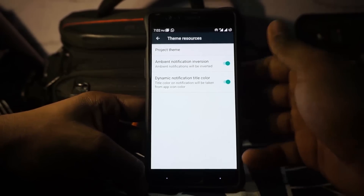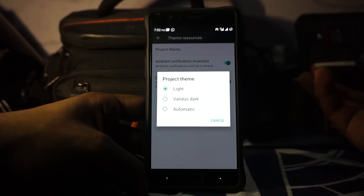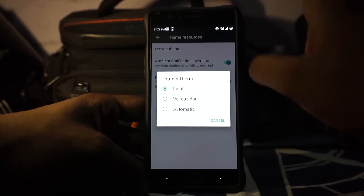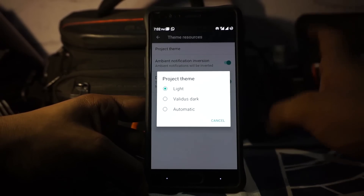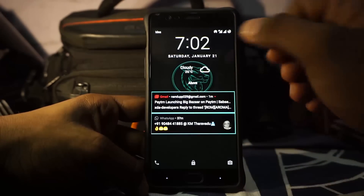Blur customizations are available where you can customize the blur of the status bar, quick settings panel, and recent apps. It does have a theme section which has dark theme, light theme, and automatic. Light theme is the stock Android experience, while dark is a dark theme which is amazing.